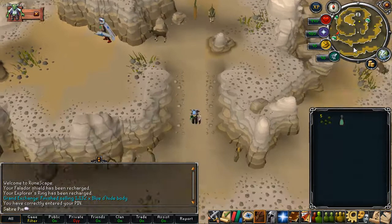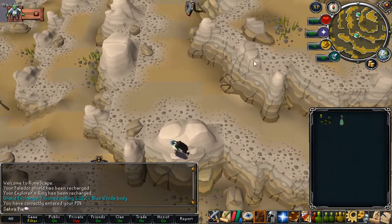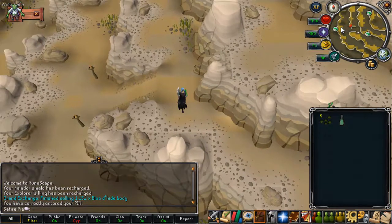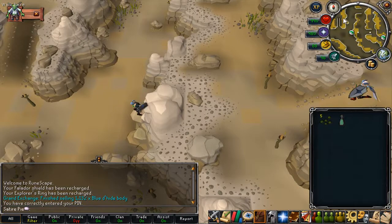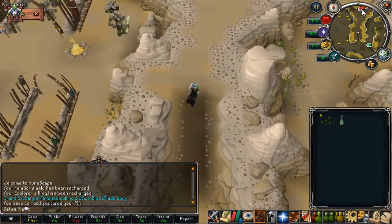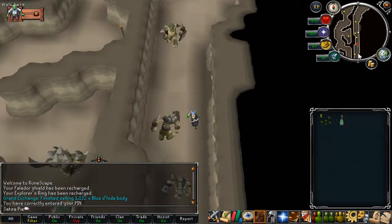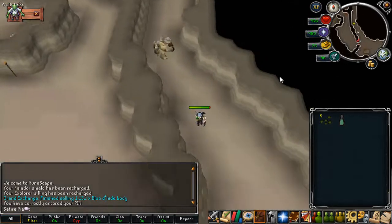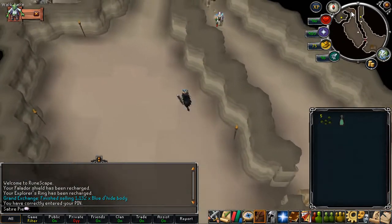If you don't have the requirements to get to Trollheim, leave it out. But if you can do that quest it's really good because the herb patch up there never gets diseased. You do need some super compost — you can use normal compost but your herbs will get diseased more often and you'll get a better yield with super compost. You can buy it in the Grand Exchange or make it in compost bins. I usually use watermelons as they were cheaper than pineapples and were the cheapest super-compostable item.